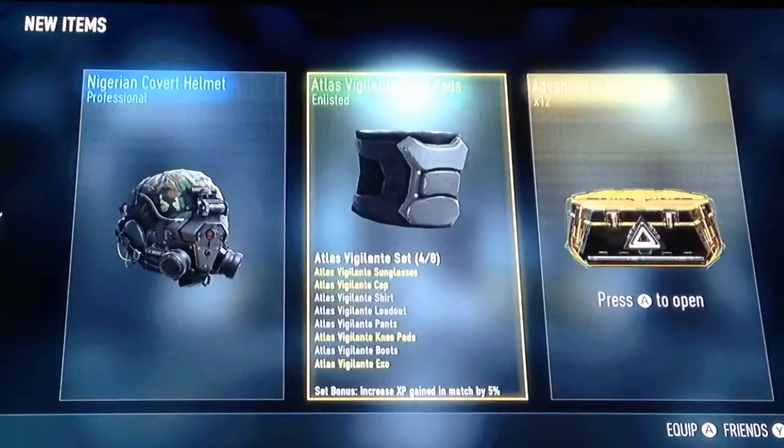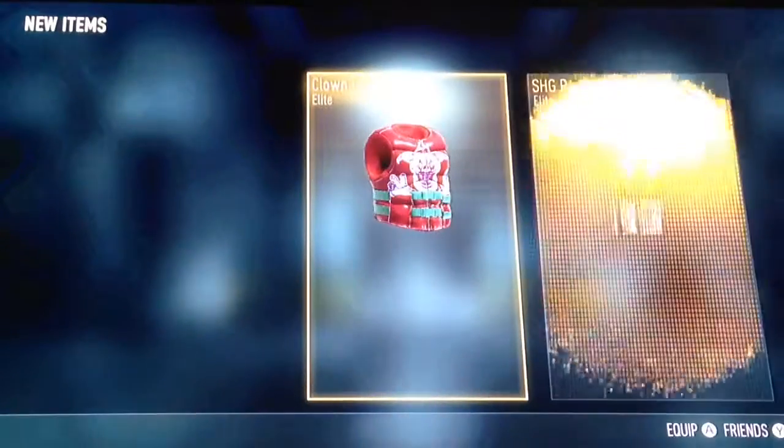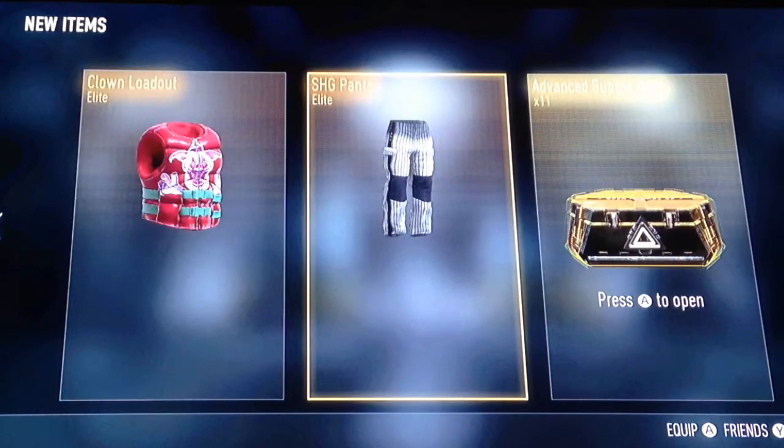Bread and butter. Nigerian — ooh, Nigerian. I don't care about Nigerian stuff. Elite, Elite. Three Elite SHG pants.